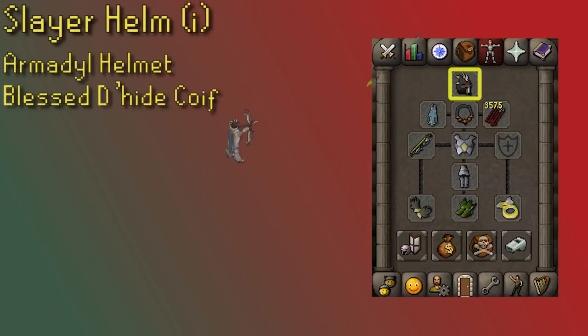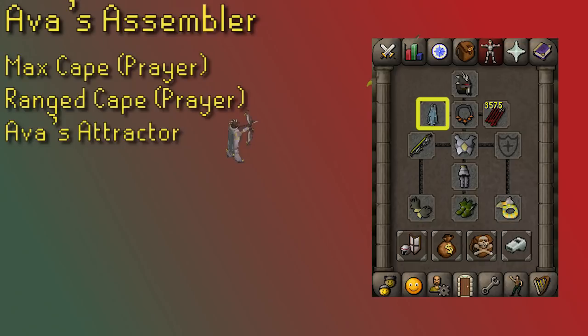For your helmet slot, you should obviously have the imbued Slayer Helm, especially by 95 Slayer — it's by far the best-in-slot option. The Arma Helm would be next, with Blessed Dragonhide being the third option. The best cape for range damage is Ava's Assembler since it provides a solid range strength bonus. If you're using a Twisted Bow with divine potions and very high range like 99, the max cape or range skill cape provides better options because of the prayer bonus.